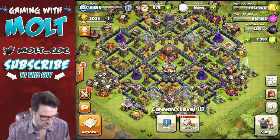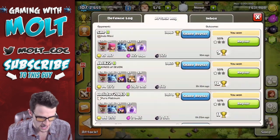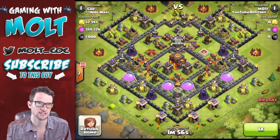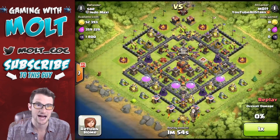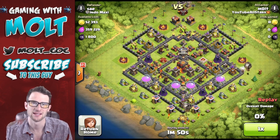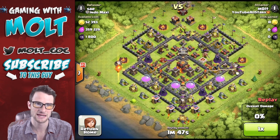I skip bases with a lot of loot all the time because I know that I can't beat them. So just make sure that you know what you can beat and look for that base. I'll show you an attack that I just had this morning — 50%, 9 trophies, which is good. I find this base a lot. I've found this base so many times up here in Masters and now I just know how to beat it.